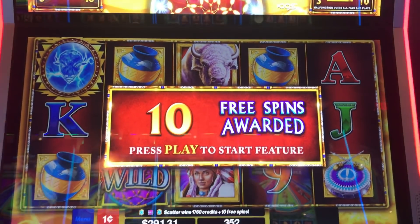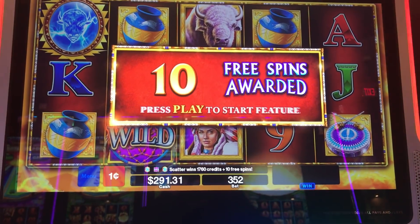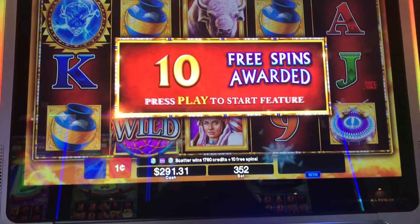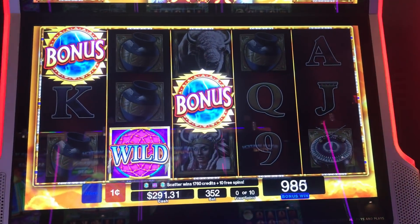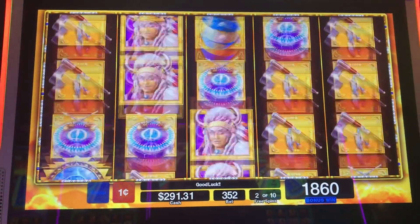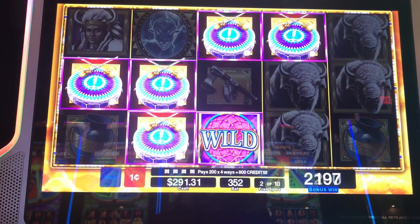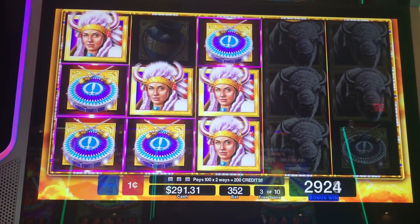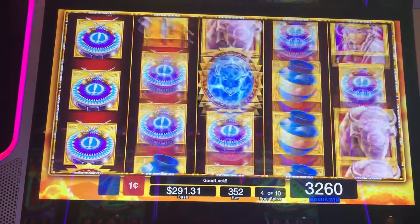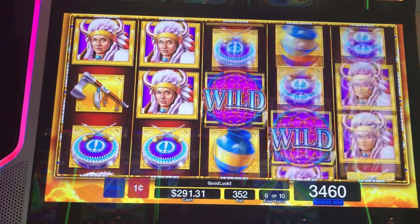I was playing White Buffalo Dreamcatcher and we just got the free spins. It's a 1-cent denomination — you can play anywhere from $0.88 up to $8.80. We're in the middle of the road at $3.52. Scatter pay is $1.76. Come on baby, let's get something good. Come on, big money. You can actually get pretty good money off line hits on this.